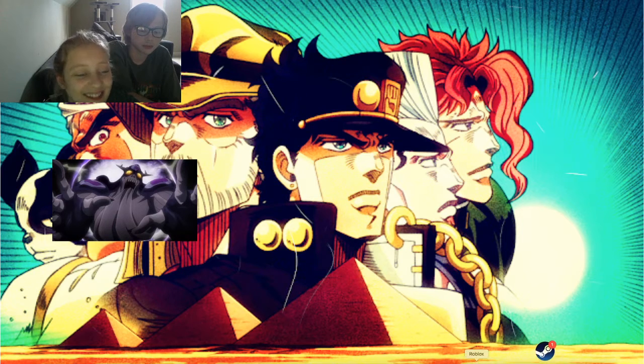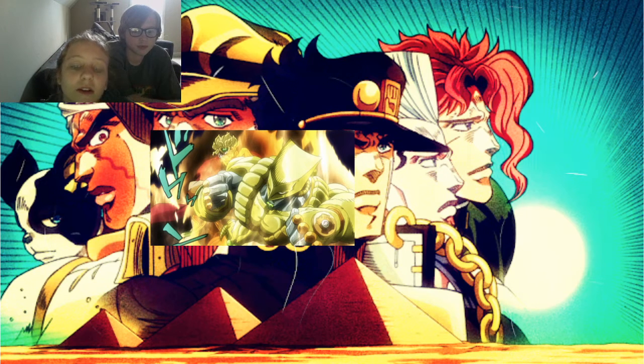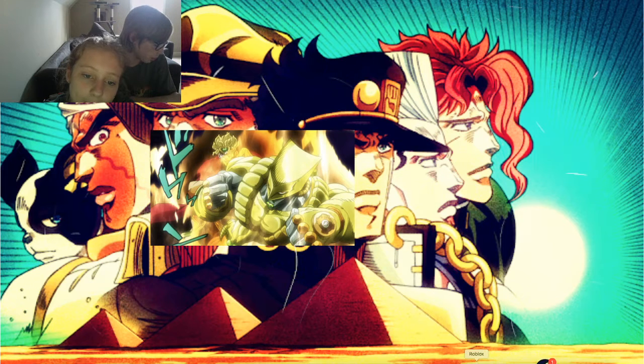Cream. He kind of looks like that one Pokemon. Like an Abra mixed with that one bug Pokemon. So I know what the one bug Pokemon is. Green. Like a queen. Like a cricket. Yonmega. This is the last stand introduced in Part 3. He looks like a Naruto. I'm gonna punch you.